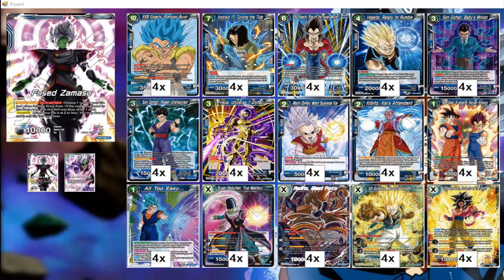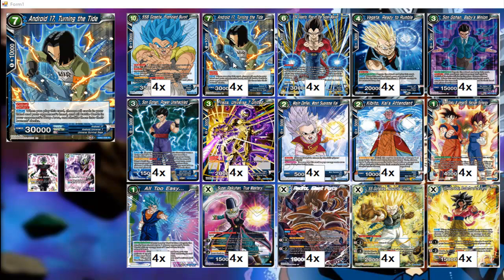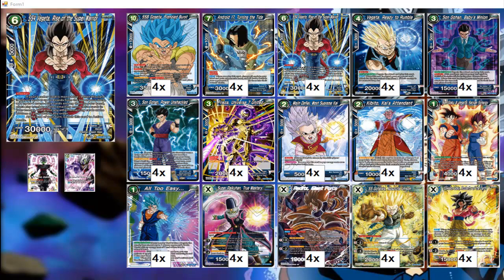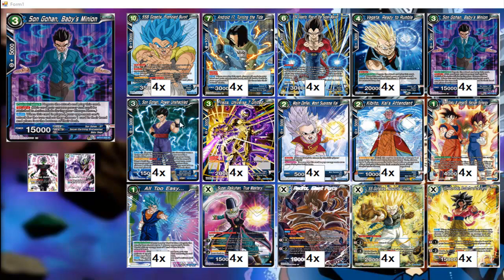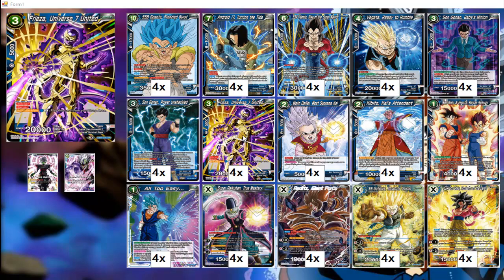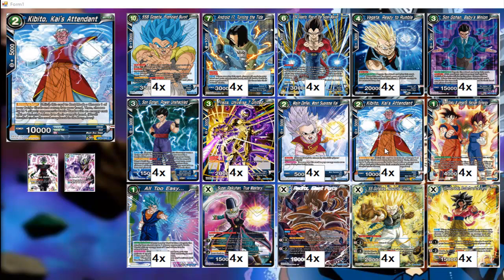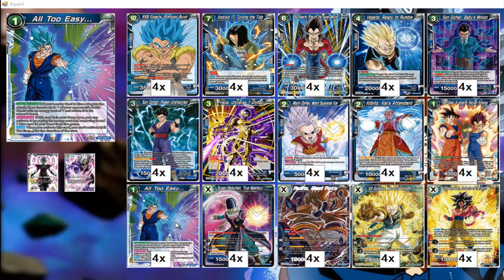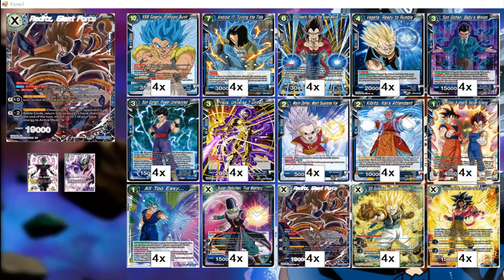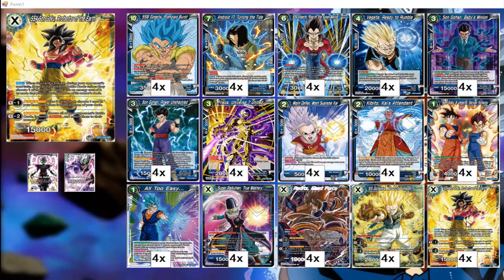This is my Zamasu Gogeta Turn-in-a-Tide deck. One copy of the leader. Four Gogeta Frenzy Burst, four Android 17 Turn-in-a-Tide, four Vegeta Rise of the Super Warrior, four Vegeta Ready to Rumble, four Gohan Baby's Minion, four Gohan Power Unshackled, four Frieza's Universe 7 United, four Majin Fire Away Supreme Kai, four Kibito Kai's Attendant, four Goku and Vegeta Saiyan Synergy, four All Too Easy, four Pai Kahn, four Raditz String Force, four Goten's Absolute Unison, and four Goku Protected the Earth.